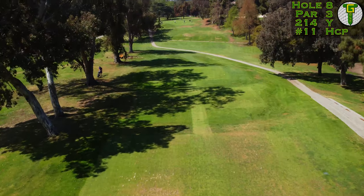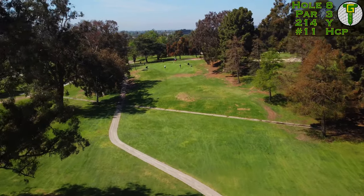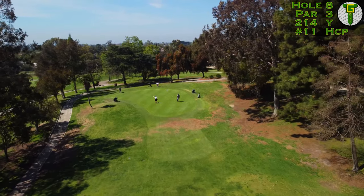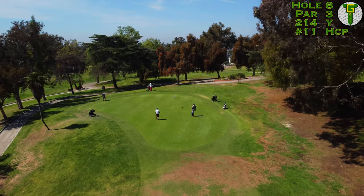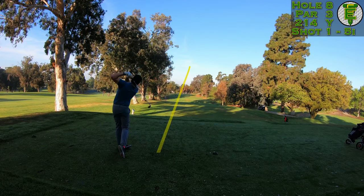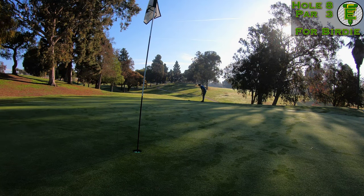The beautiful par three eighth hole — this one is a stunner. Playing 215 yards from the tips but about 10 yards downhill, so I'm taking my five iron — typically my 210-yard club — hoping to get it over the severe false front protecting the green. Mission accomplished: the ball didn't roll back, it stayed up on the fringe and I was able to take a putter and lag it down for something nice and comfortable.